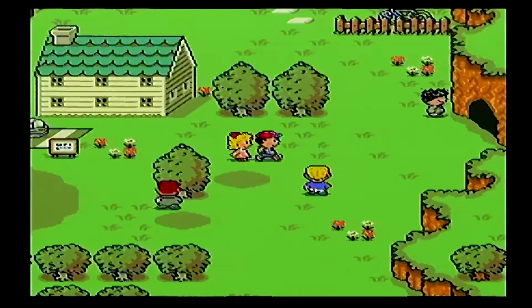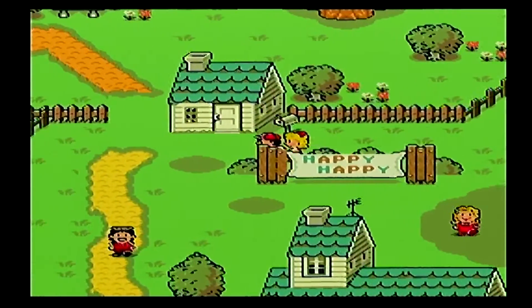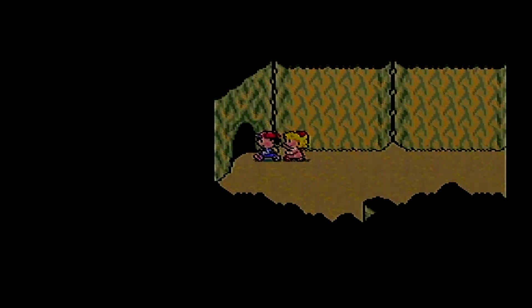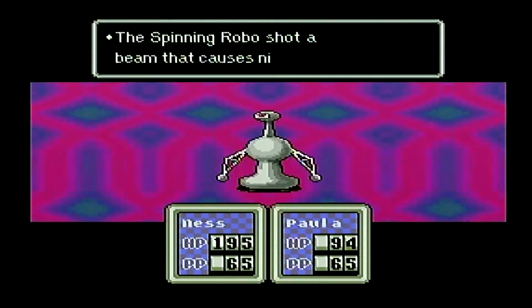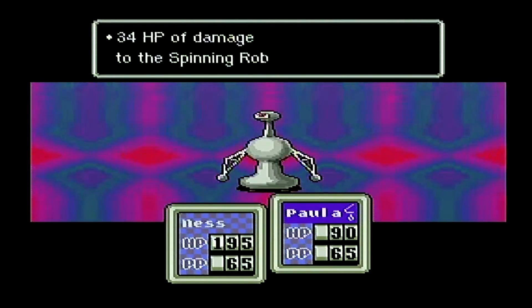We are back here in Peaceful Rest Valley. Let's go ahead and save our game before we continue forward. Now that we've saved, I think we can head back to Twoson. We still have the problem back in Twoson of ghosts in the tunnel — we tried to go through the tunnel but there are haunted spirits in there that won't let us progress. Will these guys avoid us now? I don't think they will. There — just destroy this dang robot already.